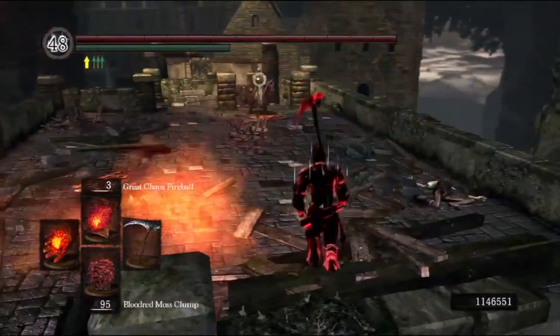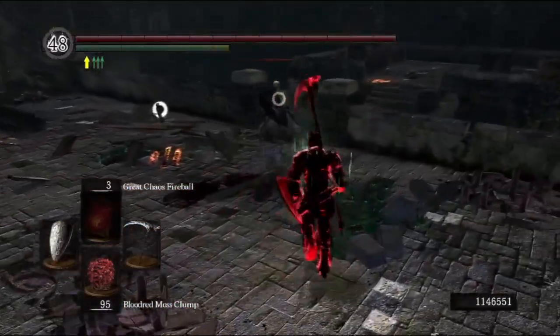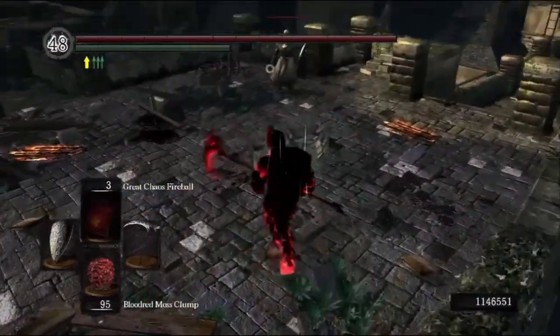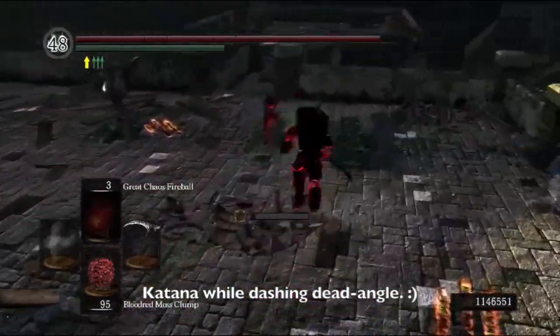The way to do it is pretty simple: just equip a piece of the Armor of Thorns — any piece is fine — and when you are just about to get backstabbed, roll into them. It will do some damage, but then that damage will be negated, and also the backstab that they're doing to you will also be negated.